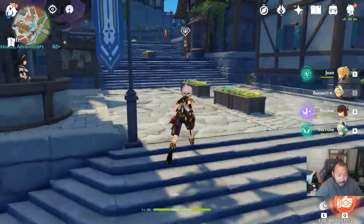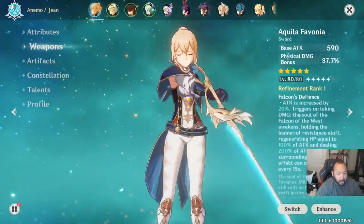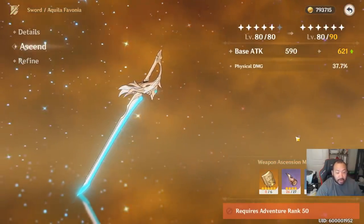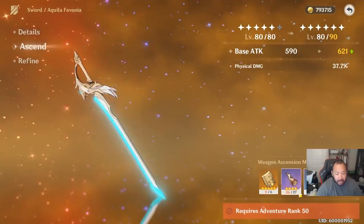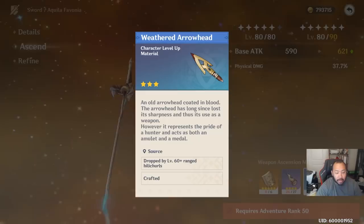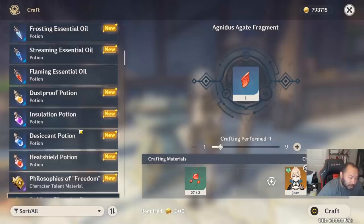The big thing I want you to understand is how expensive things get. I want you to look at a weapon I have at level 80 and see how many materials this is going to take. My weapon ascension to get from 80 to 90 is literally going to cost me 27 black crystal horns and 18 weathered arrowheads — and I'm not even talking about materials that cost resin to get.